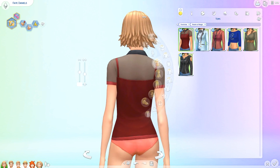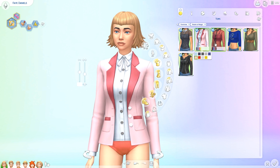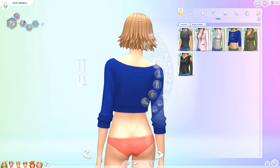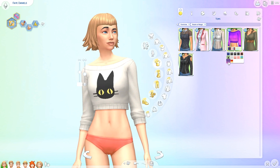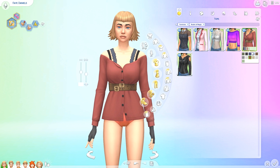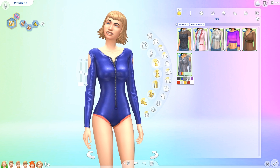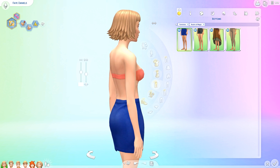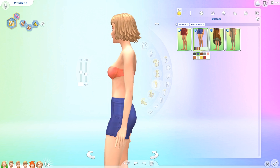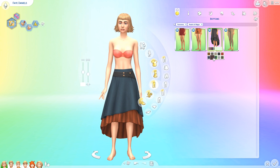It's not done in the same way as vampire stuff was, because vampires wasn't very versatile. There are a few versatile items in this pack that you could definitely use for normal sims that aren't necessarily spellcasters — like this top for example, and also the first top I showed you, and also this one. They did it a little differently than with vampires because vampires was very gothic, whereas in this pack there are some casual clothes, some more modern looking clothes, and then still the more traditional spellcaster clothes.